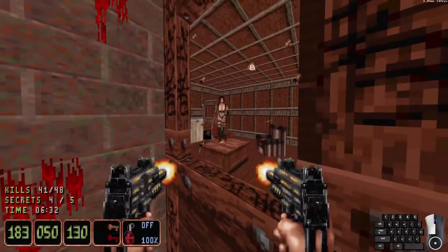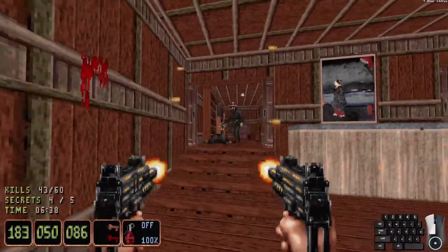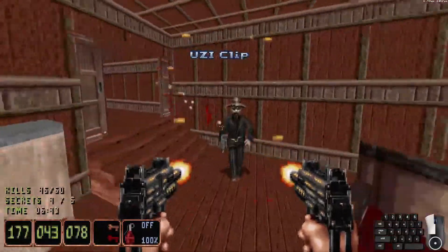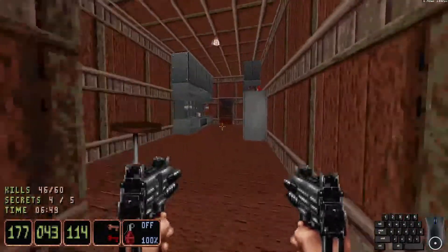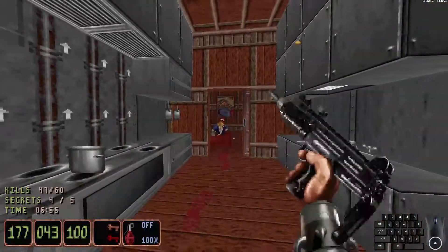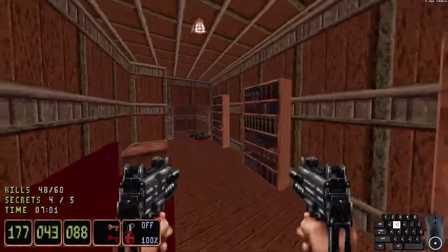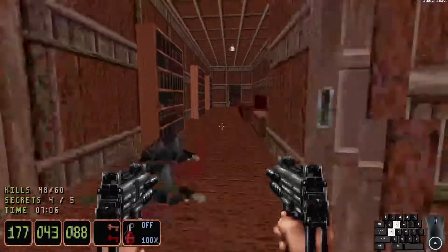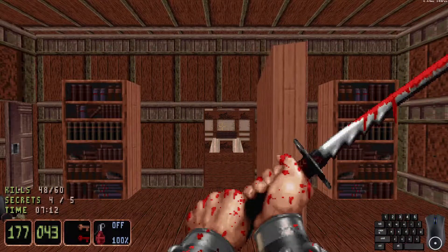So, bronze and red master keys in hand — our next goal is to obtain the repair kit to fix that boat. There is no fancy way to get to that silver master key and the exit door; you actually have to use the boat. So we're going to repair the boat to use it for only a few seconds — yep, that sounds worth it to me. But before we do all that, let's take out some bad guys and get secret number five. When you first enter this area, go to the left — a little miniature library here.